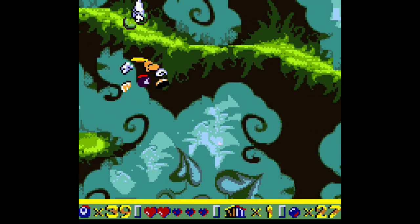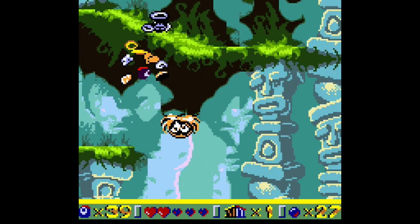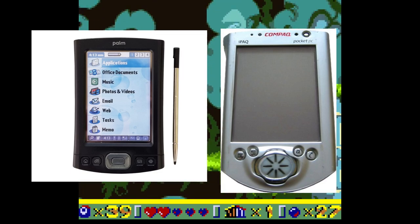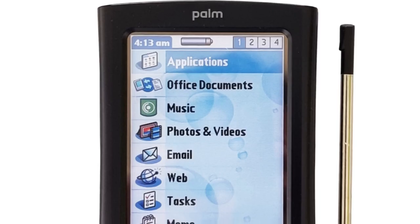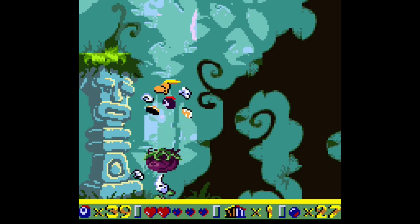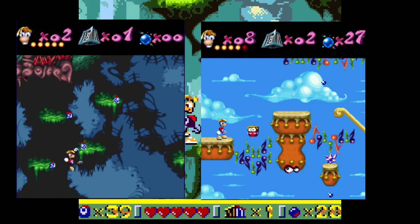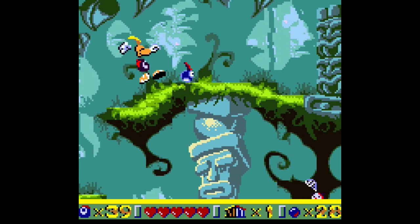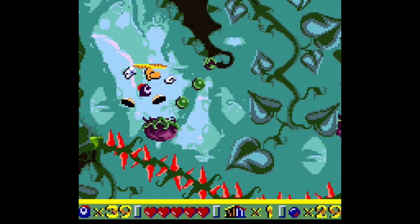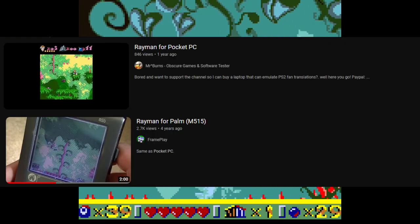Or so I thought. So I did some research, and apparently it did get re-released on other devices called the Palm OS and Pocket PC. What are those? Well, they're kind of like iPhones from the early 2000s — you can call, text, play around with apps, and play games. What's different about this port is the sprites are recolored, Rayman is more detailed, and it has save files. Sadly, this version is extremely rare. I tried to find a way to play it on emulator, but I couldn't get any luck. As of right now, there are two people who have shown gameplay of the Palm OS and Pocket PC versions.